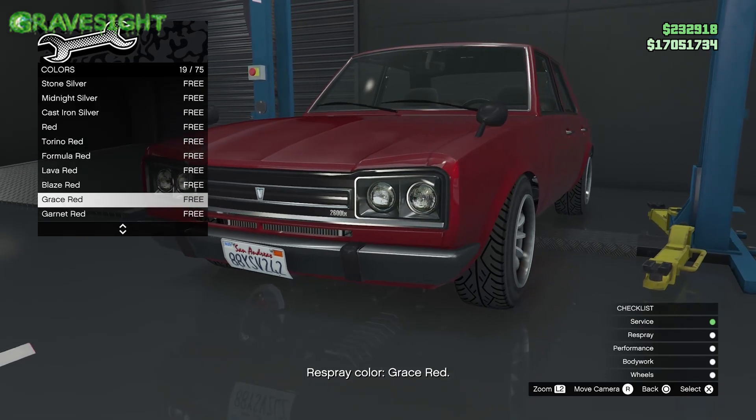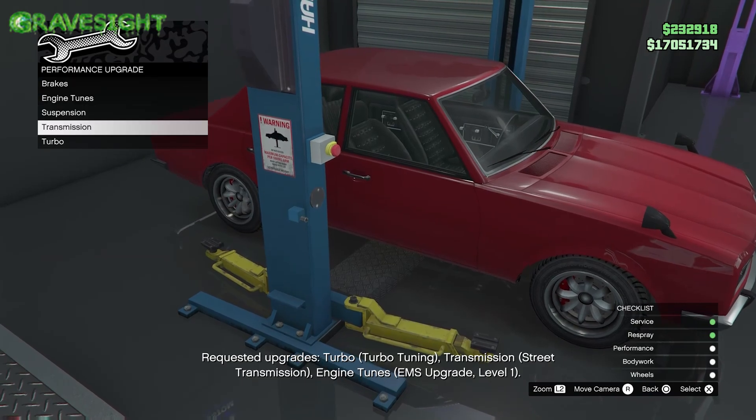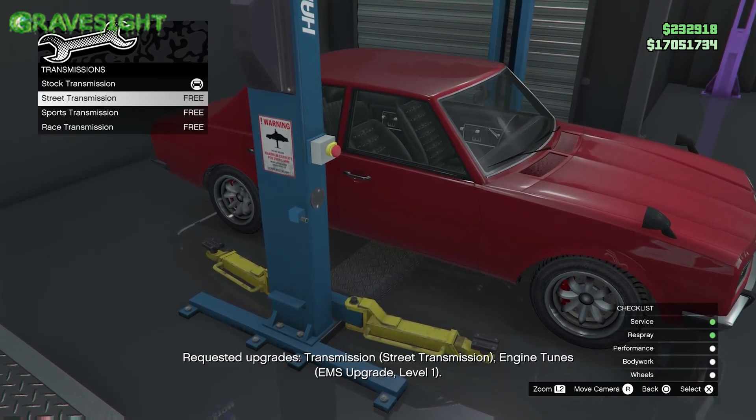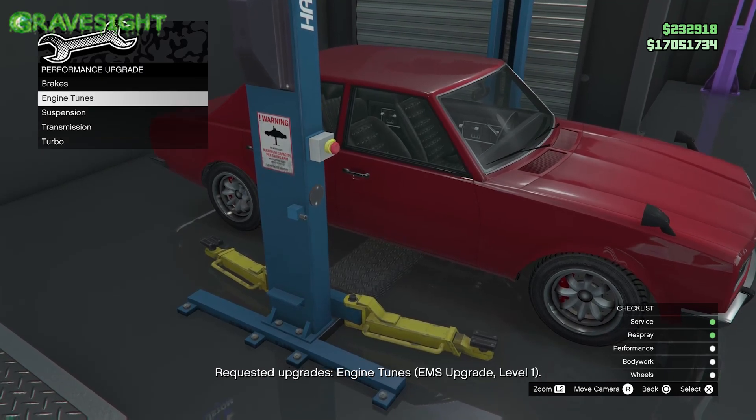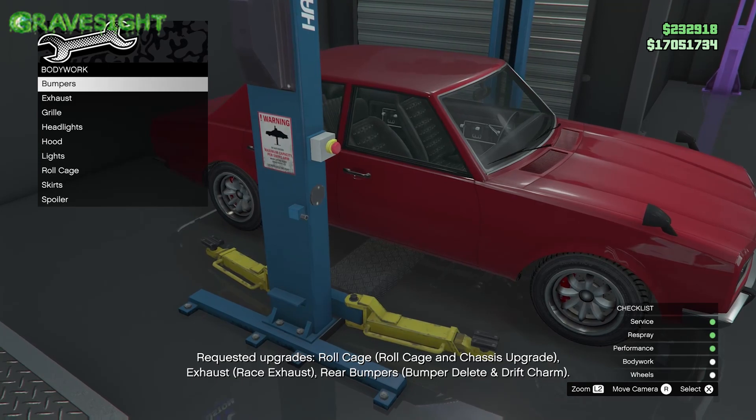The first thing I recommend is going through and fully upgrading the car. You can put whatever you want on there, or if you have the time and the patience, you can put exactly what the customer wants on the vehicle.